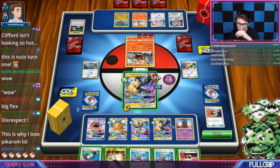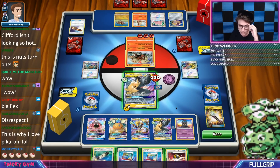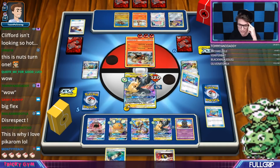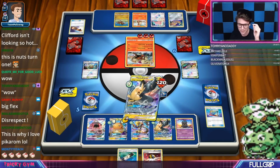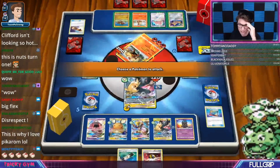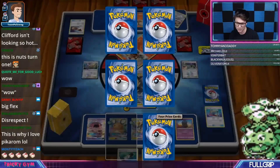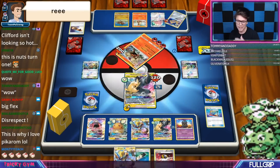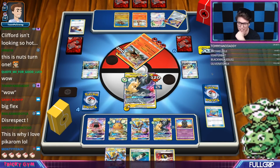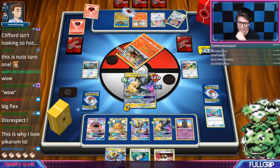I am perfectly comfortable just hitting. We've got Field Blower — I'm going to take out that Escape Board. We'll try Order Pad. We're just going to Tag Vault for knockout and then also take out his Jirachi so that he can't find any consistency cards. He doesn't have an option to retreat for free either, and we also took away the Escape Board. So even if he finds a Jirachi, we're going to be able to eliminate the flow that he had going on.